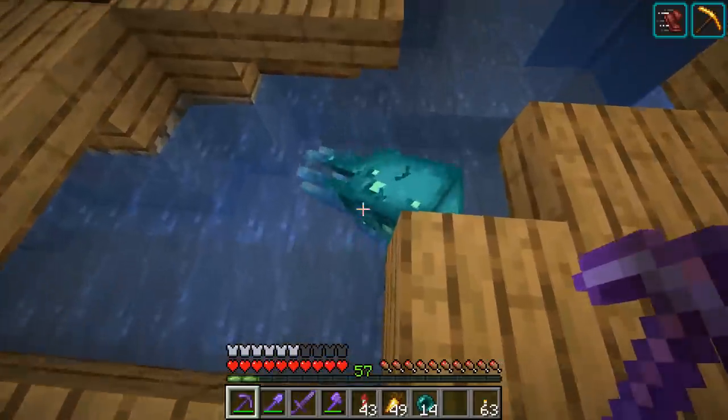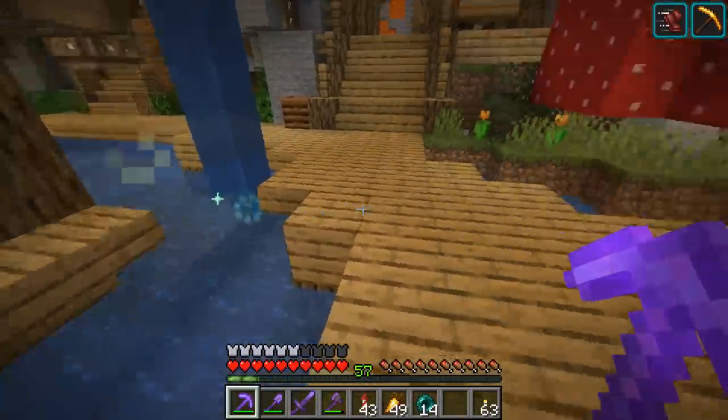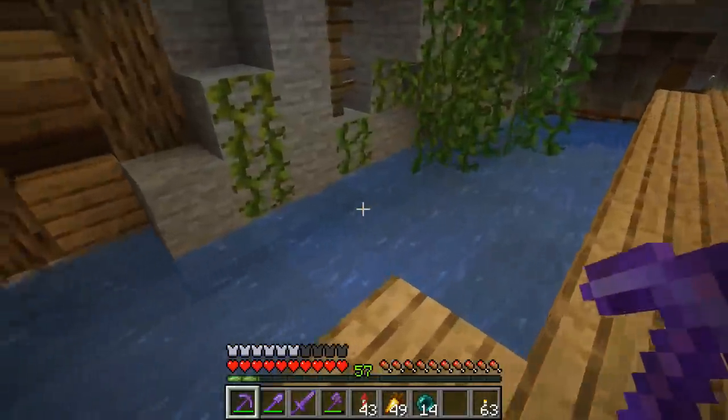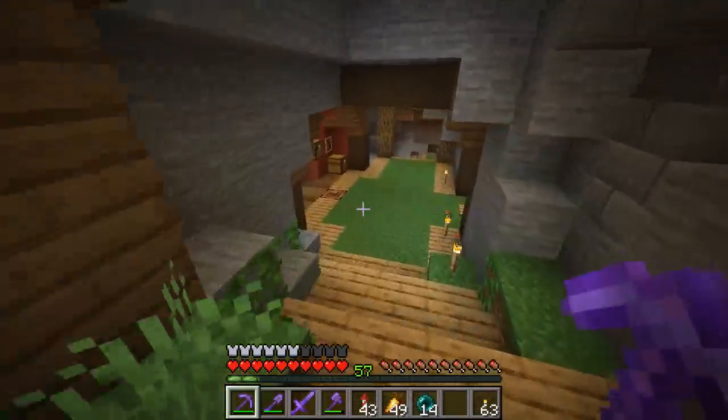Oh yeah, and I wanted to show you this too — glowing squids spawn over here, which is kind of cool. I tried putting guardians in this water before to add some life to the man cave and they died on me. Squids didn't spawn here before, but now we have glowing squid, so it'll create a little activity in the water.